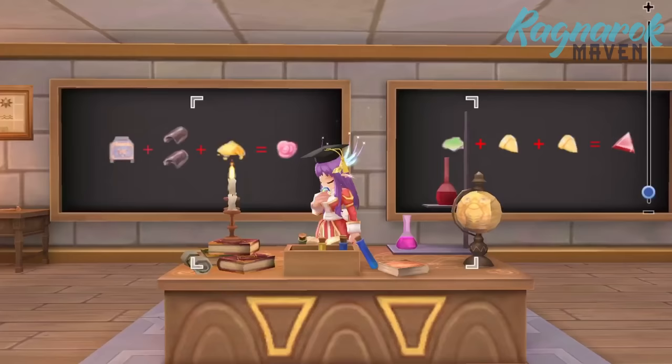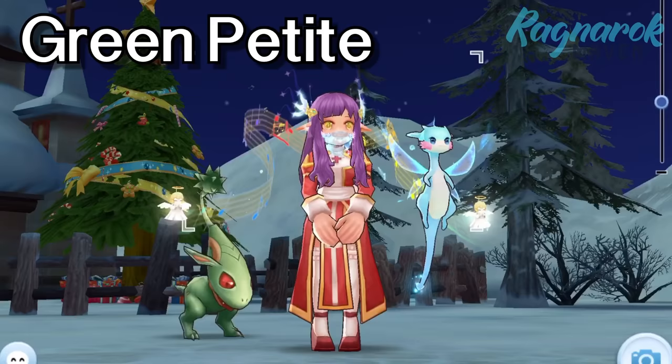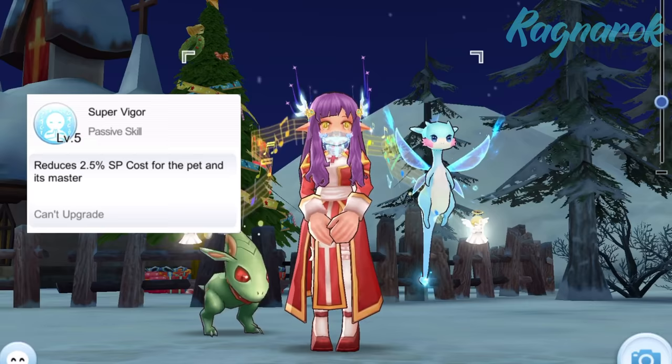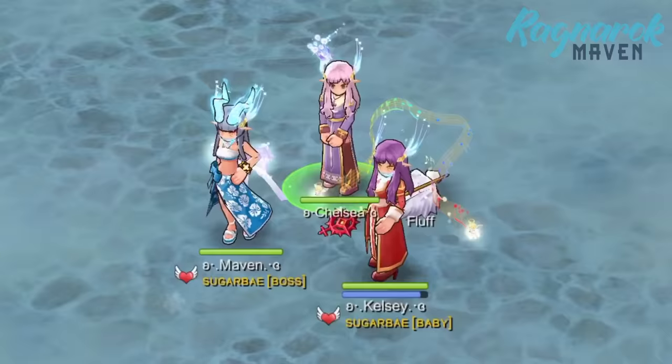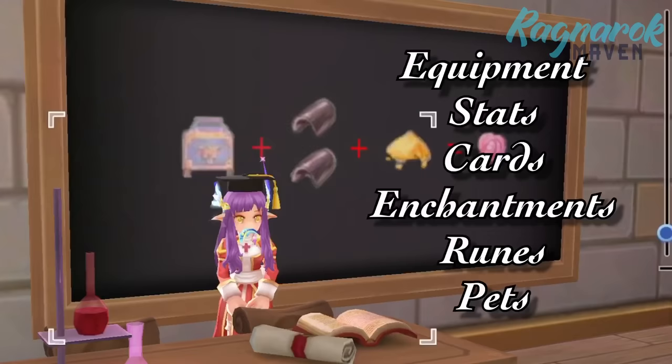Last but definitely not the least, our pets also bring in various attributes and skills. Specifically for healing, the Green Petite is a great option since its third passive ability increases the healing you give. Also, its fourth ability reduces SP costs which is great for full supports. So far we've gone pretty in-depth into the various ways we can increase our heal — we have tackled the equipment, stats, cards, enchantments, runes, and pets.